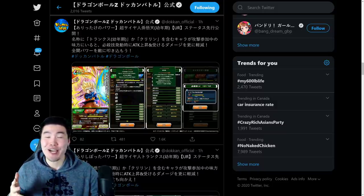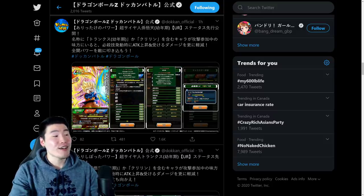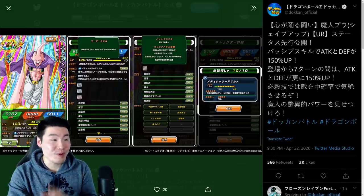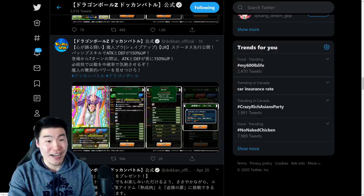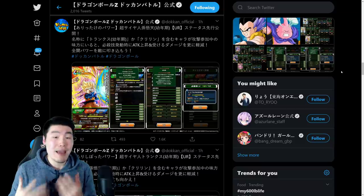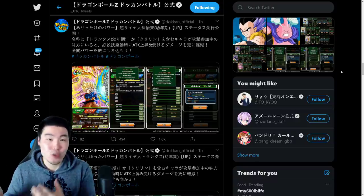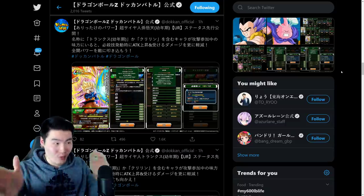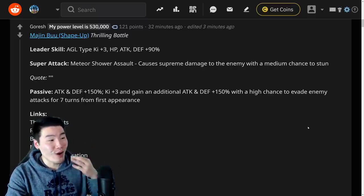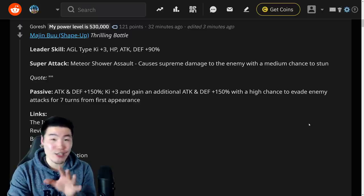What's going on guys, I'm Tiger with Tiger Uppercut Media, back with another Dokkan Battle video. As I mentioned in my previous video, we're going to go over the three new Dokkan awakenings on JP: the INT Kid Goten, the TEQ Kid Trunks, and the AGL Fit Boo. We're going to head over to the Reddit now and look at the Dokkan awakening information for all three of them. A huge shoutout to Goresh on the Dokkan subreddit for these translations.